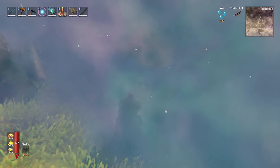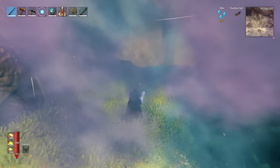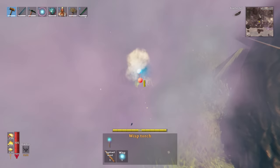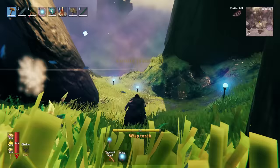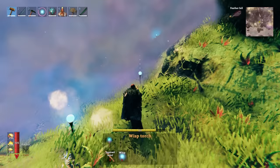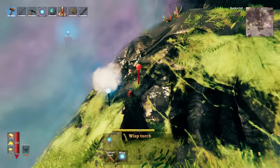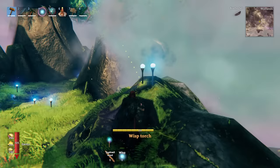One of the new swords, the Mistwalker, also does a similar job to the Wisp Light — it clears a tiny area of mist around your character, though with less effect than the Wisp Light. You can also place the new wisp torches wherever you want to clear a large area of mist. These require one Yggdrasil wood and one wisp, but if you're willing to grind the mats, you can hypothetically clear an entire biome of mist. Wisps are easy to grind, so Yggdrasil wood will likely be the bottleneck.